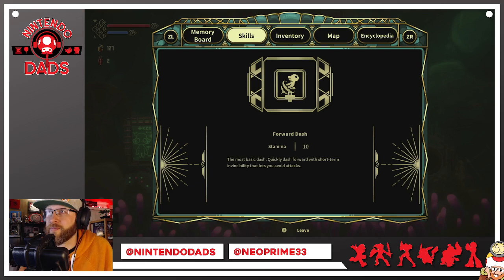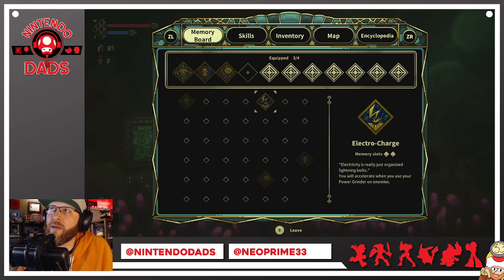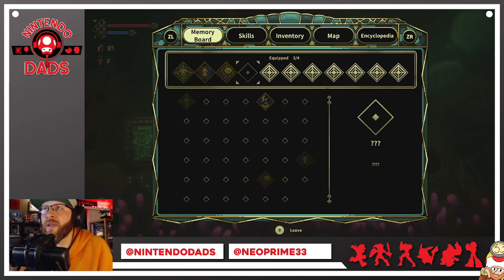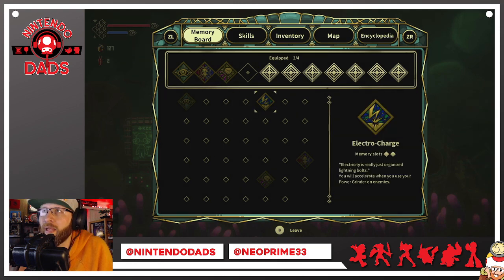There's stamina and some skills I've unlocked. There's the forward dash, and then there are memory boards where I can upload memories — basically memory slots where I can equip these skills. I have a fourth slot available. The skills I have equipped so far: 'All Seeing' lets me see the remaining life points of enemies; another skill automatically collects objects from farther distances magnetically; and another causes enemies to suffer minor damage when attacking you.